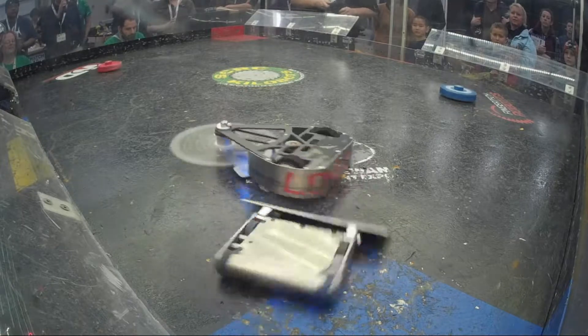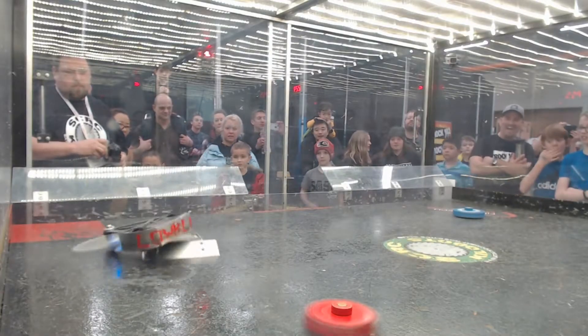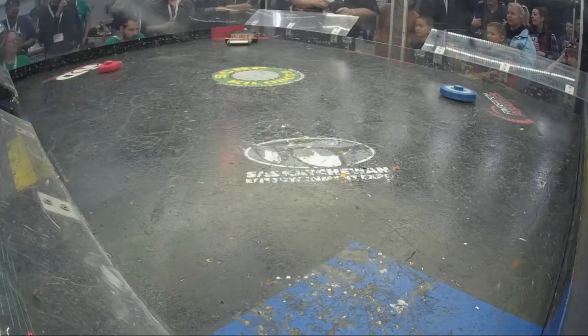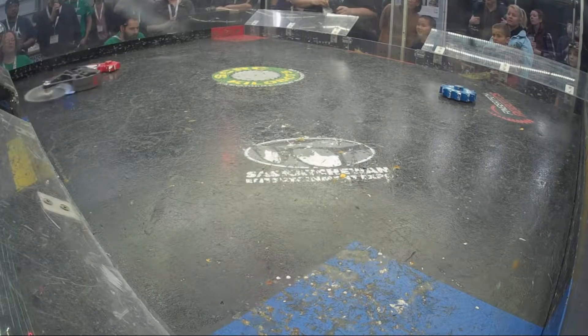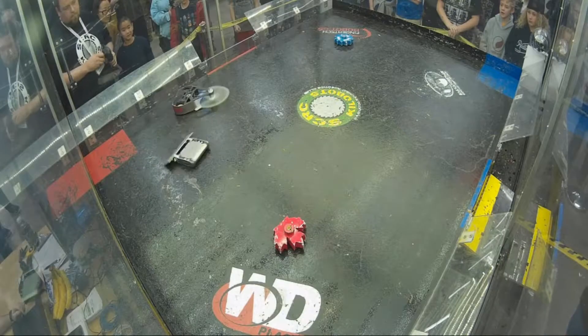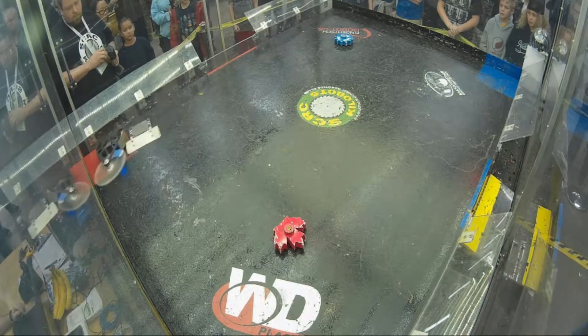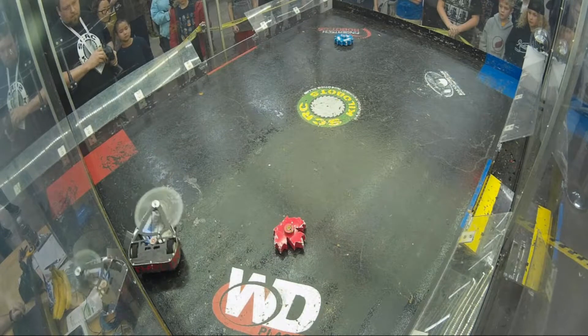Excalibur low enough with both wedge and body to try and keep underneath that weapon. Definitely a better pushing robot, pushing Low Blow hard into the side. So much noise as that steel blade hits the steel wall. Very hard hitting robots here. And now getting some sparks off the front of Excalibur there, as the weapon is actually able to make contact on both the wedge on the front and the side body.